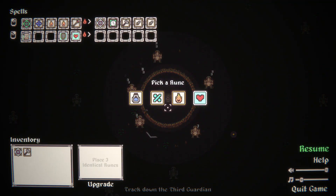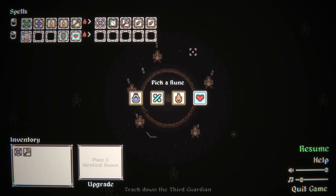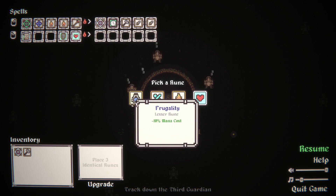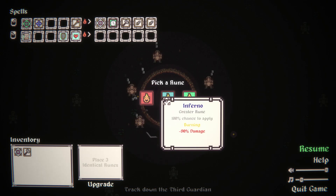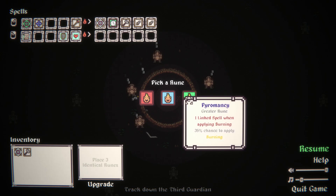If you want to get really crazy, add another thing on the end here to link on kill, or even add another flame chance — here, I'll show you. Perfect timing. Upgrade this so you have two. You can do this one: Inferno, 100% chance to apply burning — pretty good. Or 35 plus the 10% from your devil = 45. Apply one linked spell when applying burning — Pyromancy. Which means, you guessed it, we can add a third aura.